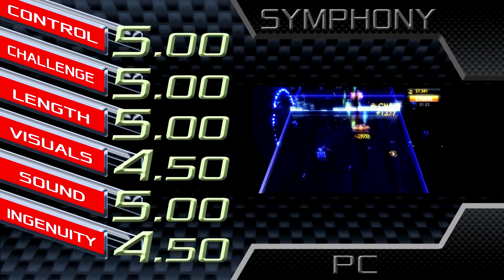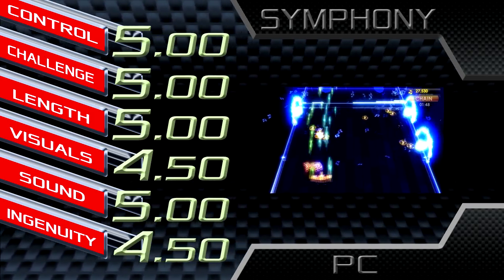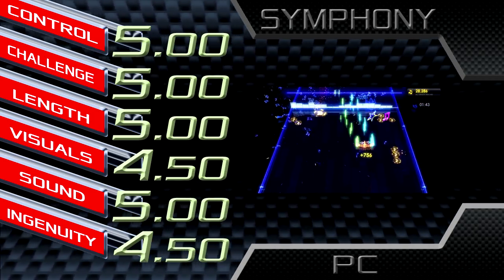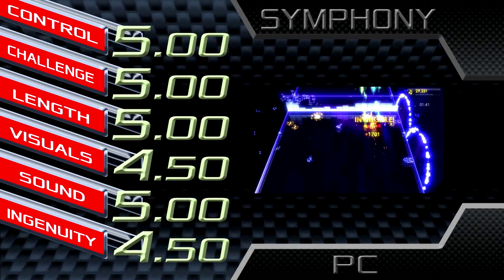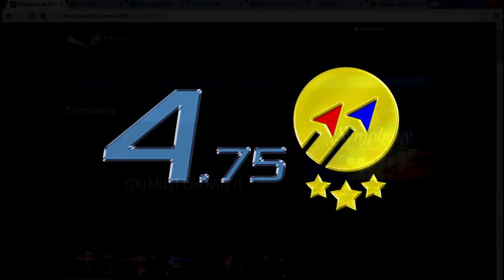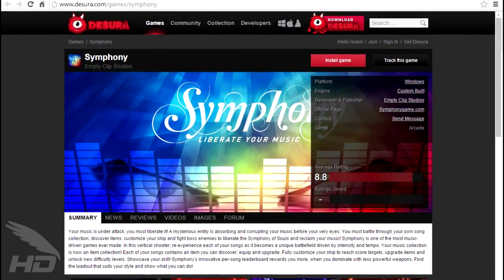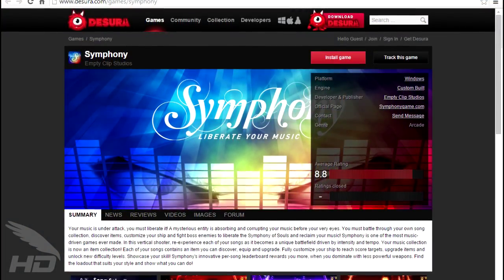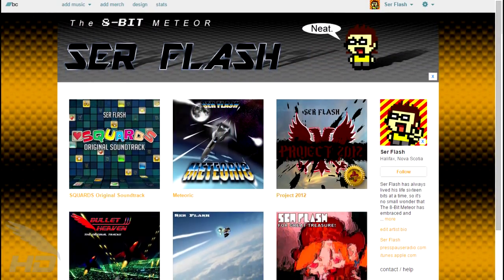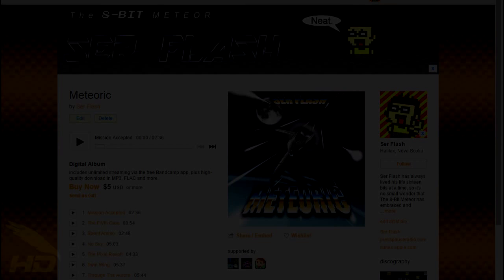Symphony is a game that, much like the games of similar structure before it, will have me exploring the thousands of tracks on my computer's hard drive for a very long time. The bigger your library, the more there is to do, and it's pretty darn fun all the while. Symphony gets a 4.75 out of 5. You can get Symphony on Steam and other download services such as Desura for only $10. If you have a lot of M4A or iTunes tracks, make sure to spring that extra dollar for the added support. If you liked what you heard in this review, check out my music at smpmusicproductions.bandcamp.com — link in the description below.